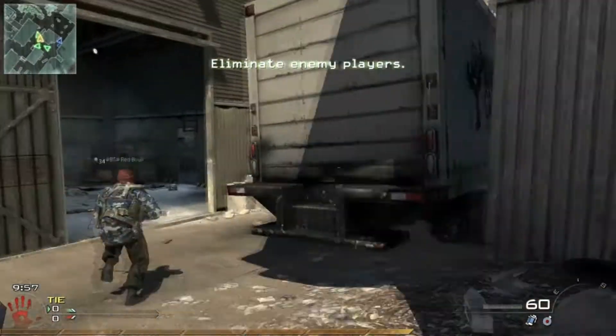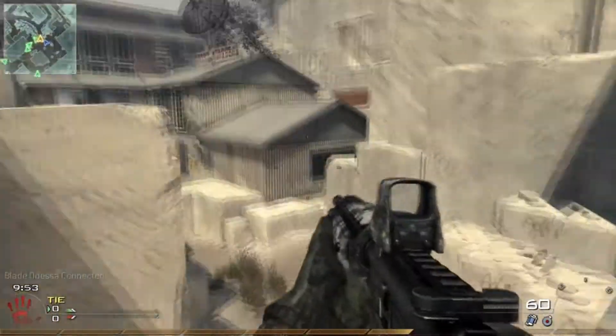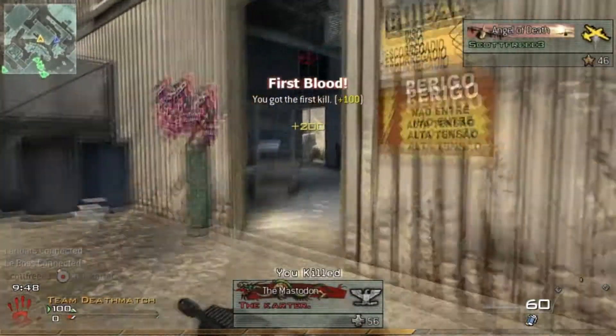Our next example is on Afghan again. The best thing to do is to run down this passageway here. When you get to the corner, aim for the right side of the roof, throw a grenade and you should pick somebody off.